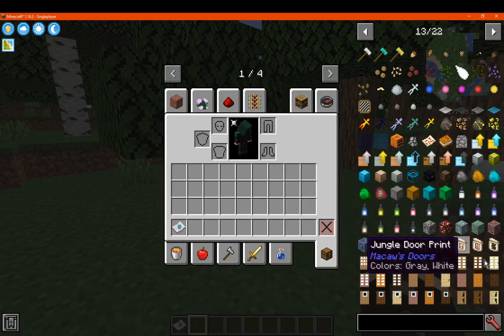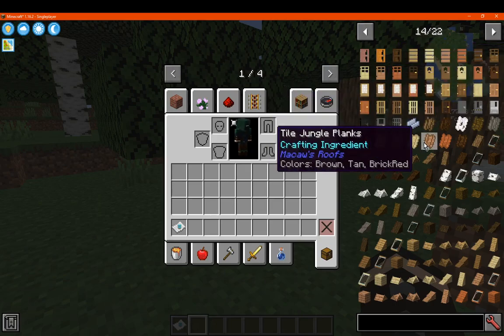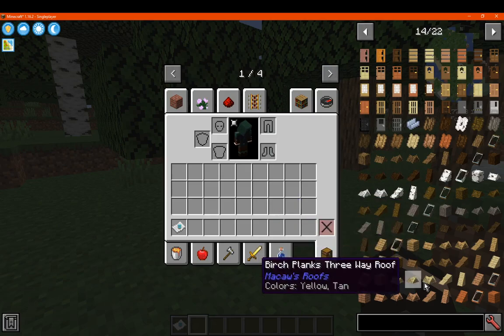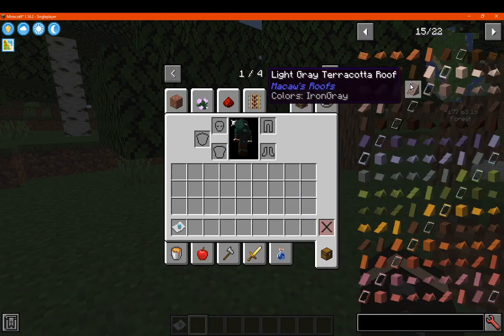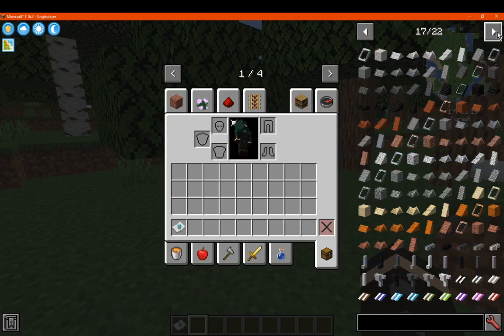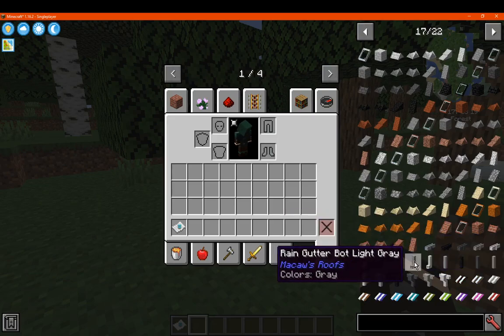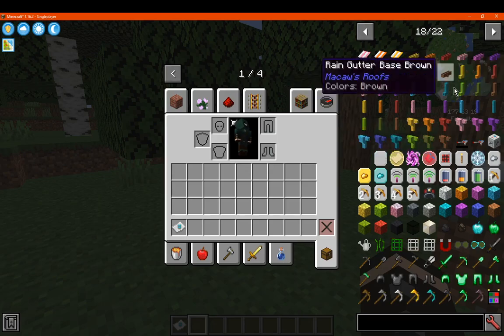You've got Macaw's doors for adding in additional door options. Roofs with a bunch of roofing options — you've got attics, you've got slopes and lower options. There's a bunch of different options there for building, as well as certain awnings and gutters and such, which makes up a fair amount in the pack.